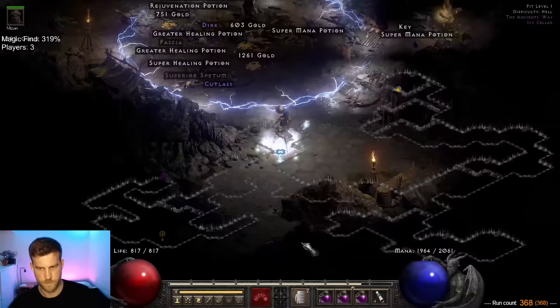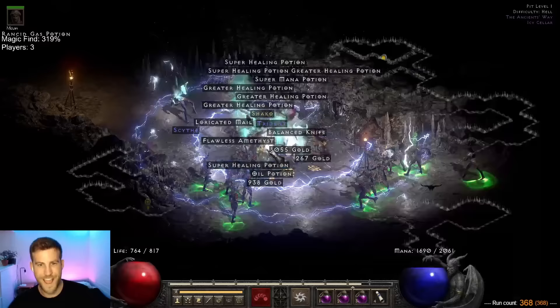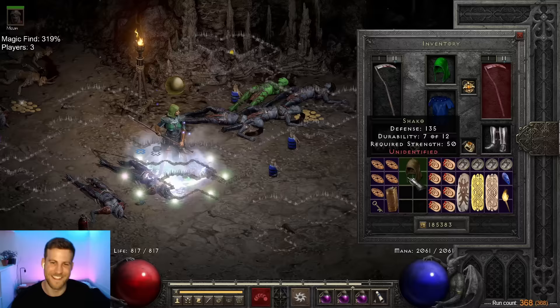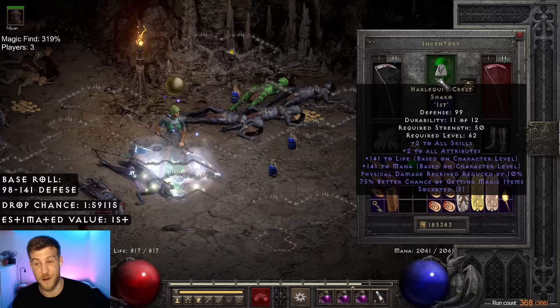Serendipitously, we found another noteworthy unique just two runs later — hey, Shaco. Now that is a unique item that doesn't have a problem getting underused. And 135 is an awesome roll — this goes up to 141. I've already got one, but that is an extra 36 defense, arguably the most important stat in the game.